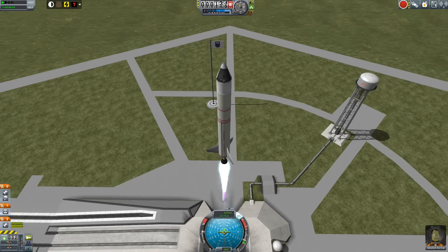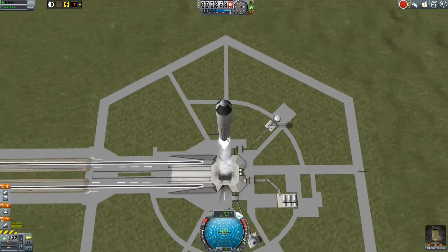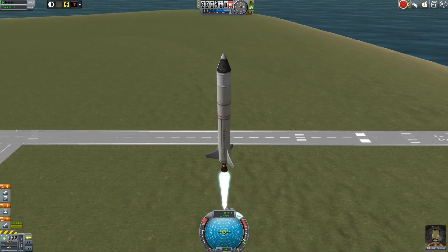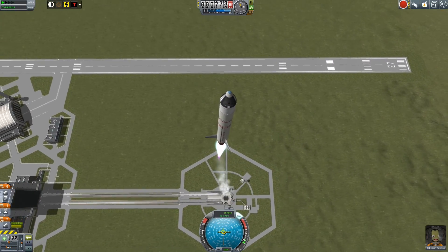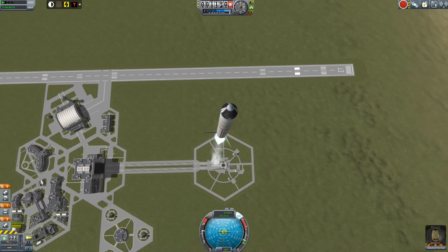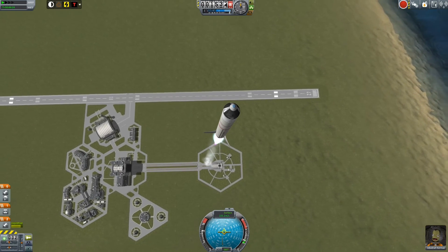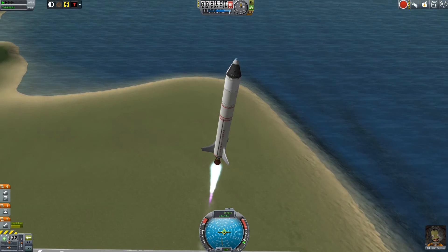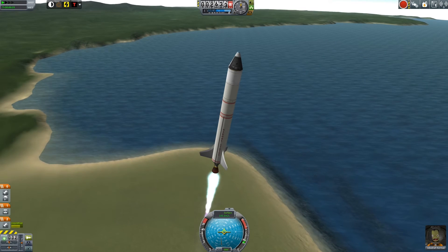Now we are on our second ever flight in this new career mode. The objective was to achieve orbit — the last contract I hadn't completed at the start. A note on those contracts: for my first flight, I went in and picked up all four starting contracts — to launch, to reach 5,000 meters, to escape the atmosphere, and to orbit Kerbin. I knew my first rocket with a solid booster wasn't going to orbit Kerbin.